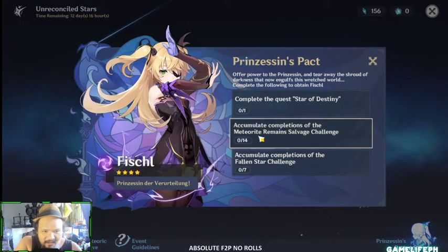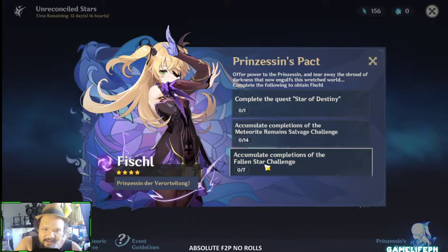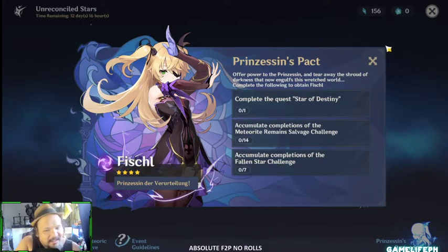You need to get four meteorite remains and participate seven times in the completion of the Fallen Star challenge, and you will get a free Fischl. This is such a good event!